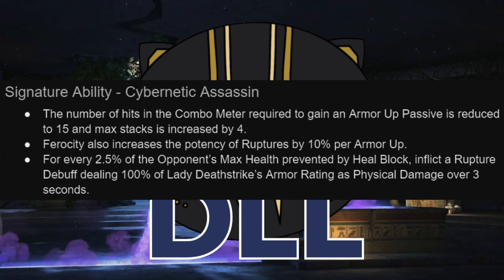So really big boost in reliability there — it smooths out the rotation quite a bit. And getting more armor-ups and having a higher ceiling of armor-ups is going to significantly up your rupture damage because you're getting those online faster. The dupe is really big for her damage ceiling. Ferocity is also going to increase the potency of ruptures directly per armor-up, because ferocity itself normally just gives that attack bonus and doesn't affect the ruptures — when you're duped, now it does. And this last bullet: if your opponent is trying to heal through your heal block, you are going to get some additional ruptures for every threshold of health that you stop them from healing.